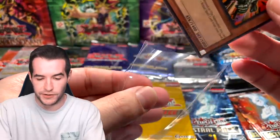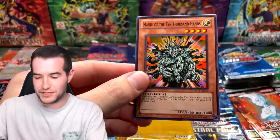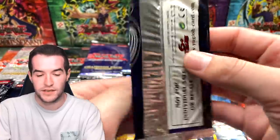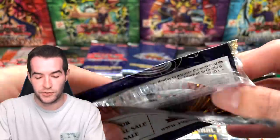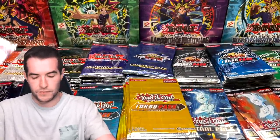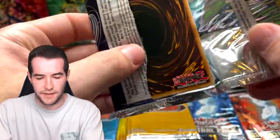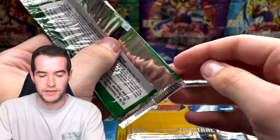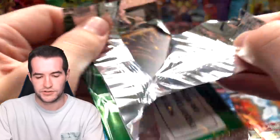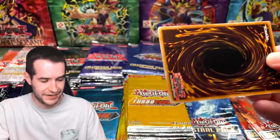Cyber Eltanin in Turbo Pack Four — the flap is already undone on this one, which is kind of weird. I'm not trying to say these are resealed, but I'm not feeling too great right now. We're through a lot of packs and should have hit something by now. Watt Kid, Mokey Mokey, and End of the World — Mokey Mokey is sometimes worth something. Turbo Pack Three: DD Crow — very nice — and Gladiator Beast Retiari. The commons are really carrying this opening.